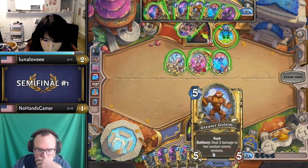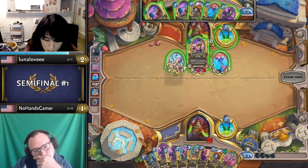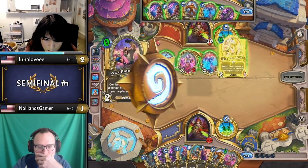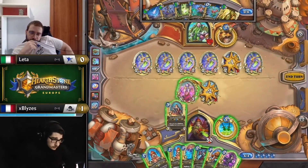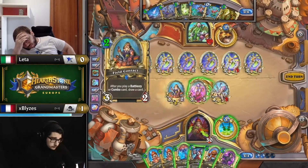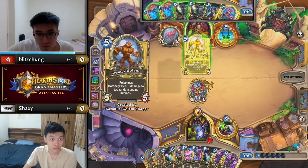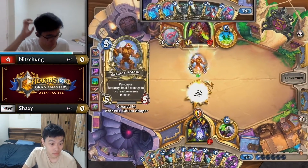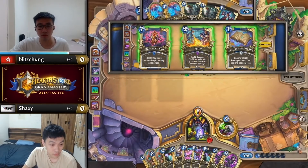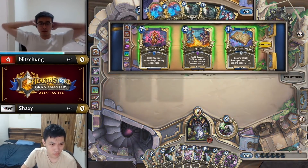There were tons of game-ending Kazakus Golems in week 3, both 1-cost and 5-cost. To figure out which one you actually take, you have to visualize your curve and expected board state, which means sometimes a reactive Kazakus is best. When Blitzchung faces Shaxi's Handlock, his Field Contact is nowhere to be seen, so he takes Poison plus deal 3 to 2 enemy minions for his Golem, allowing him to answer Flesh Giants and Goldshire Gnolls. He even immediately Shadow Steps the 5-cost Golem so he can kill more threats — a very creative stall tactic.